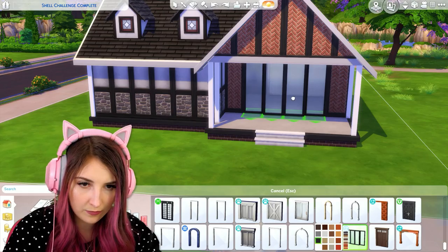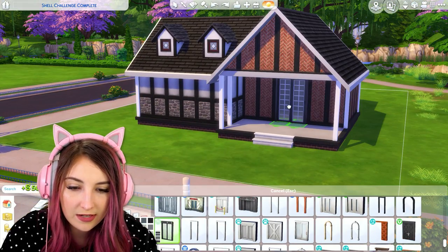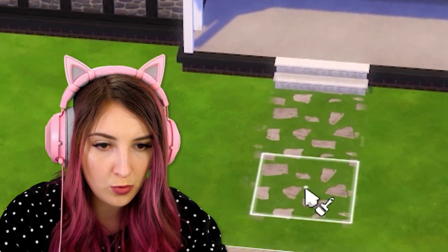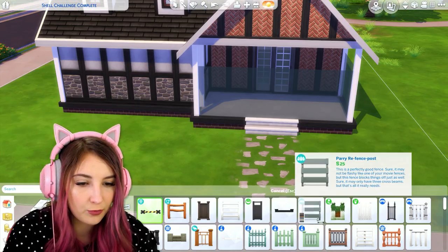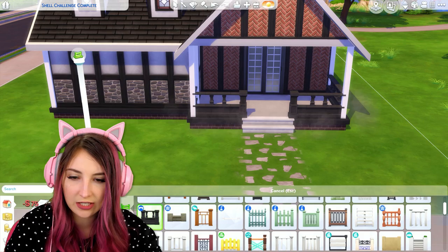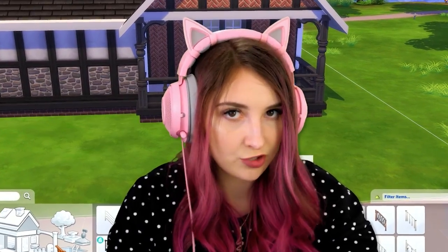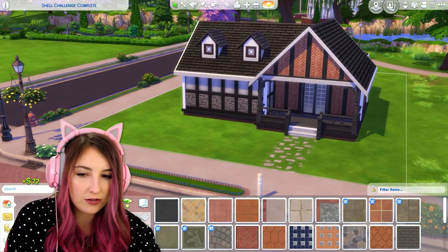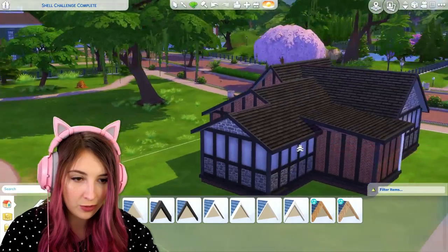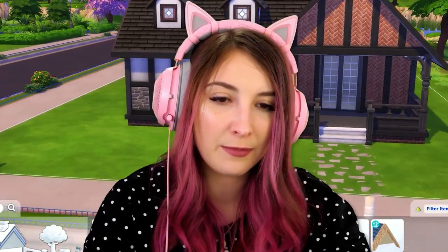I need a nice double door. Oh, look at this one — this one's nice. Let's give it my favorite little pathway and a railing on the outside. I feel like I should change these columns. Let's put some railing in there so you don't fall down the stairs — that would be tragic. I feel like I never go for these dark colors; it's very out of my comfort zone. Oh, look at me trying new things! That's so good. I'm so happy for me.